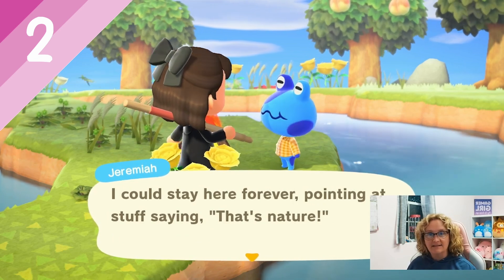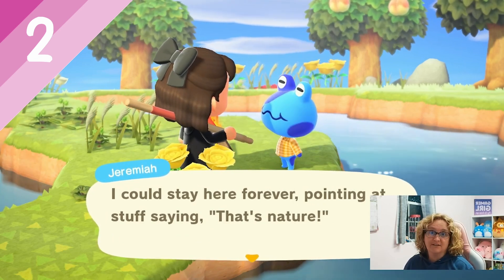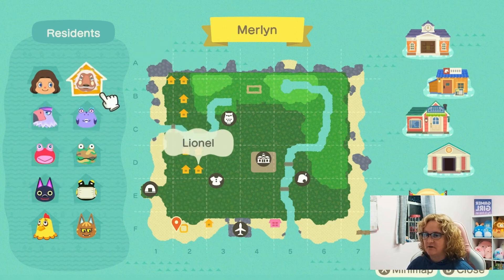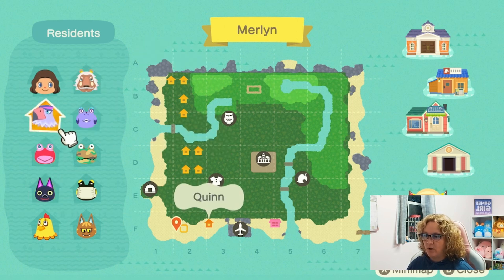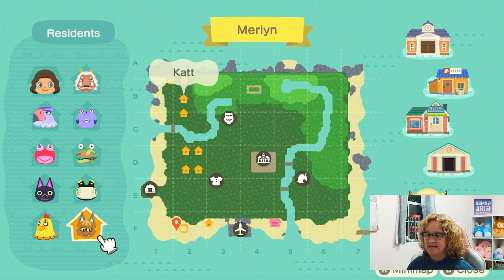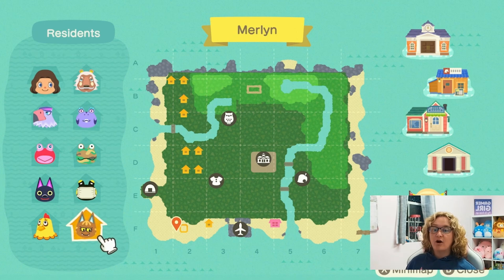Okay, I wanted to check my map — I was just trying to think how many villagers do we need to get rid of yet. So we have Jeremiah coming, we're keeping Kiki. We have Lionel, Quinn — who I completely forgot was on my island — Egbert and Kat. I need to make sure I'm definitely talking to my villagers every day. But for now let's go see who's in our campsite and see if we could get lucky and have another frog.